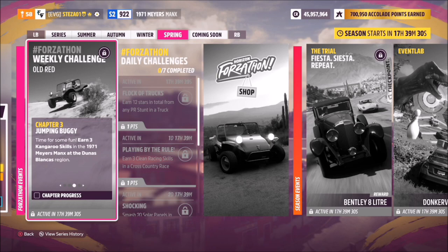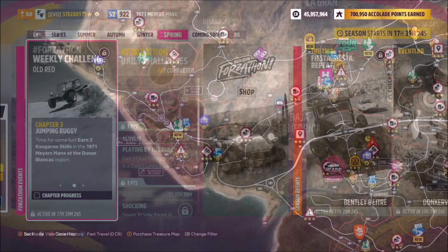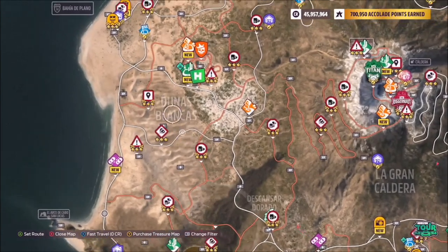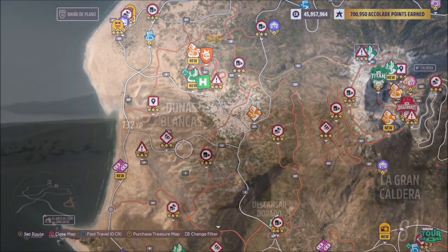The second challenge wants you to earn three kangaroo skills at the Junas Blancas region, which is pretty much where we are anyway when you finish the race. As you can see, that's where I am at the end of the race, and the Junas Blancas area is just above it.